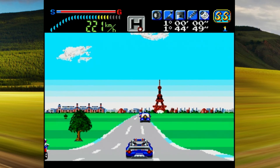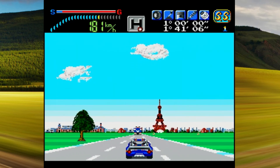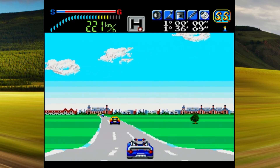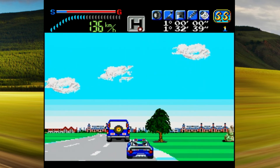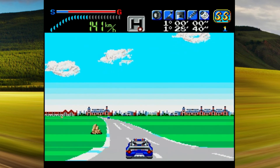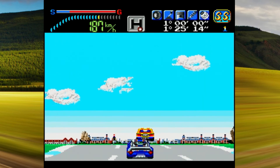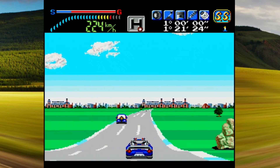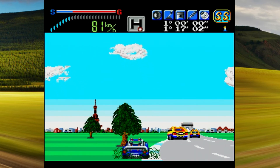Aufgrund der wenigen Tasten auf dem PC Engine Controller ist die Steuerung doch etwas kompliziert ausgefallen. Auf Taste 1 bzw. Taste 2 befinden sich Gas geben und Bremsen. Mit Select macht ihr gar nichts und mit dem Steuerkreuz oben und unten wechselt ihr durch die Gänge. Es gibt hier eine Gangschaltung und man kann leider nicht zu Automatik wechseln. Das bedarf doch einiger Übung, aber wenn man das eine Weile gespielt hat, hat man es reinbekommen. Komfortabel ist es allerdings trotzdem nicht.